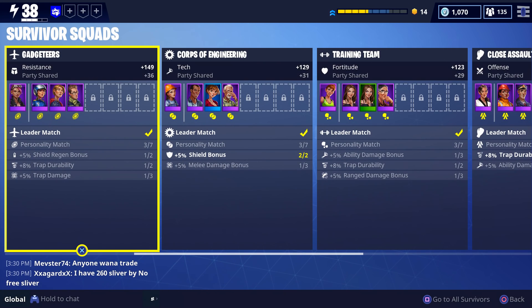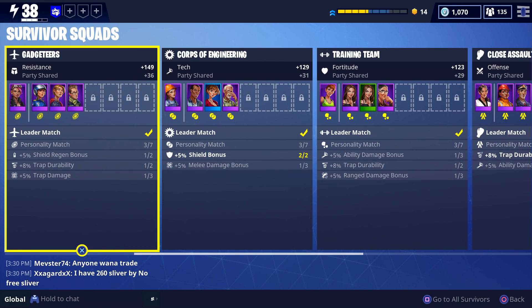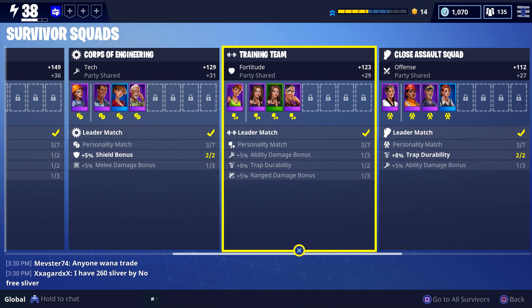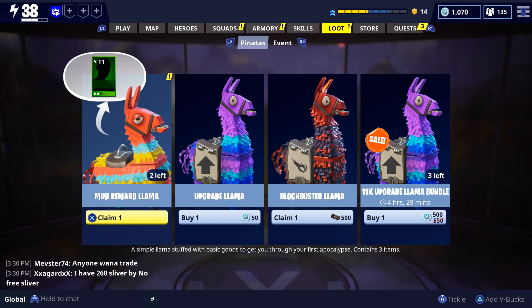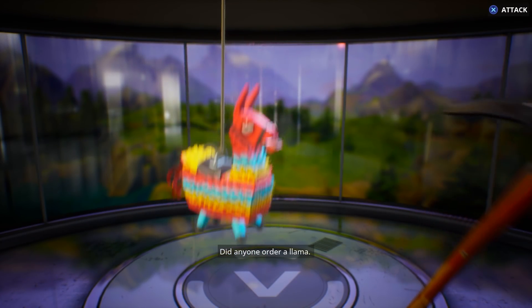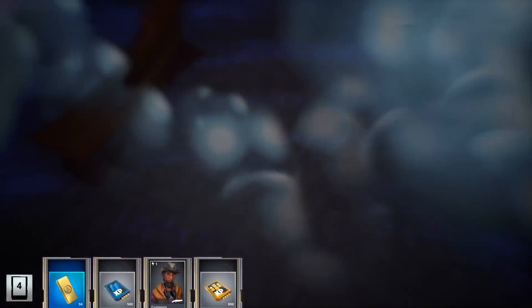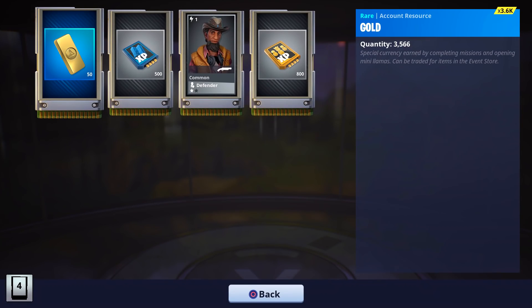Doing this raises your power level, and you definitely want to level up your survivors because that also increases power level. Over to the loot llamas - I got myself a mini llama. I'll open up two of them; you get pretty much nothing out of them but some XP, and sometimes tickets or gold. There's some gold - I'll take that and 500 schematic XP.